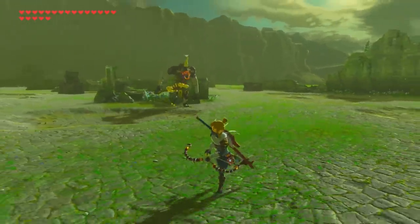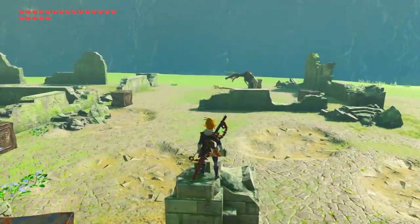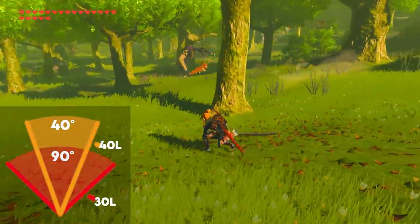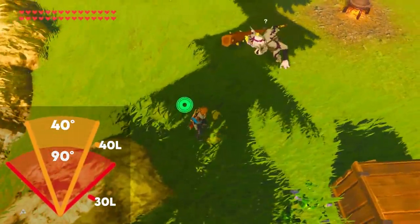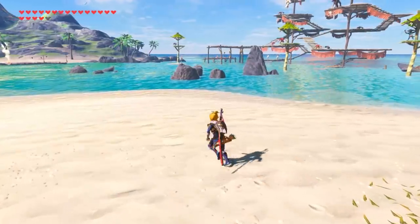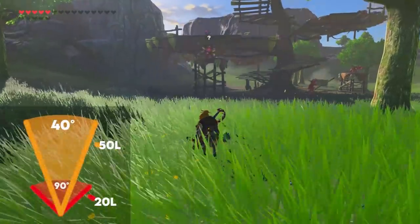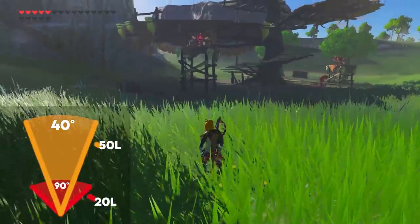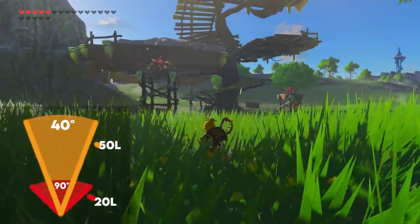We need to cover the last important thing about vision cones: how they differ between all the world's monsters. The bokoblin's two angles and sizes happen to be shared between almost all other bokoblins, lizzalfos, and moblins in the world, with the only small difference being the vertical up and down distance of the cones relative to their height. The only types that vary in eyesight stats are found mostly within the archer tower and lookout variants. The bokoblin watchtowers, for example, feature the same angle measurements as standard but with a slightly longer suspicious cone and a slightly shorter detected cone, which prevents a player from running straight into their detected zone head-on.